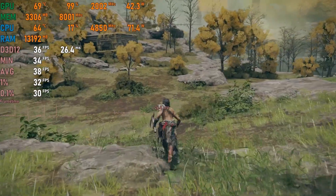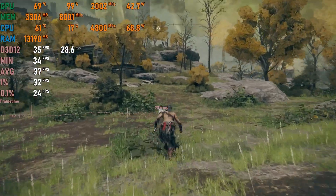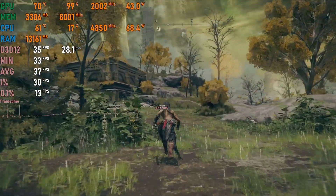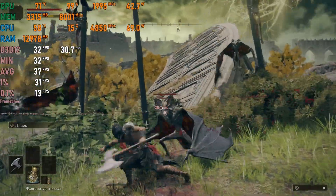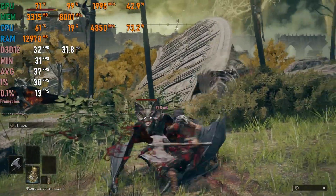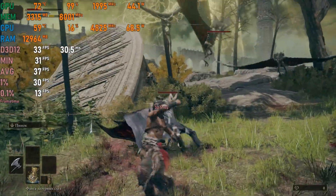Elden Ring on medium settings: without FSR or any upscalers at native 1080p we get over 35 fps average. That's somewhat disappointing — in a previous video the R9 290X, an 11-year-old flagship, gave the same fps at ultra settings.